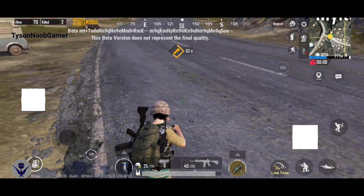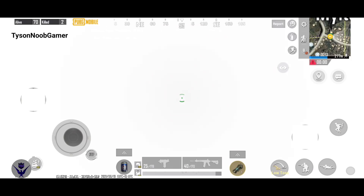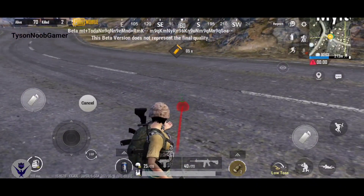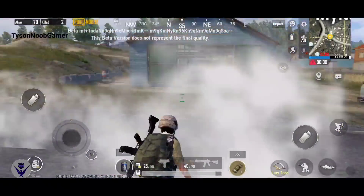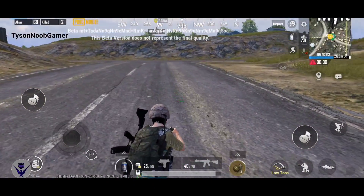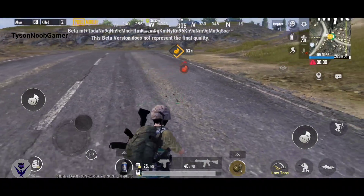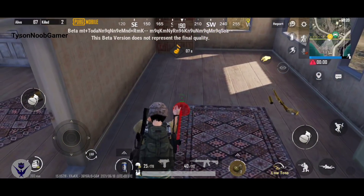First of all, I will show you the stun grenade. If you turn on the green light indicator, you can mark a player. The player's background and footprint are shown.